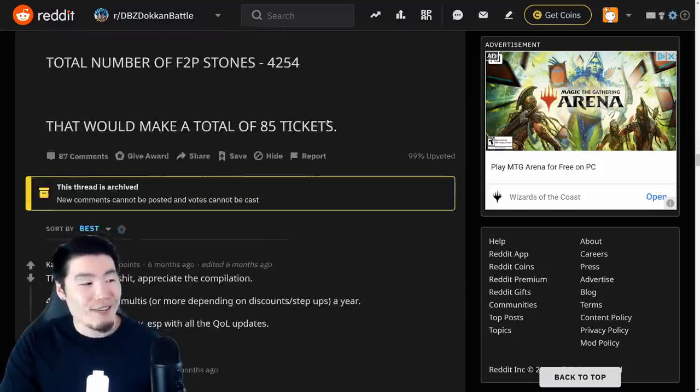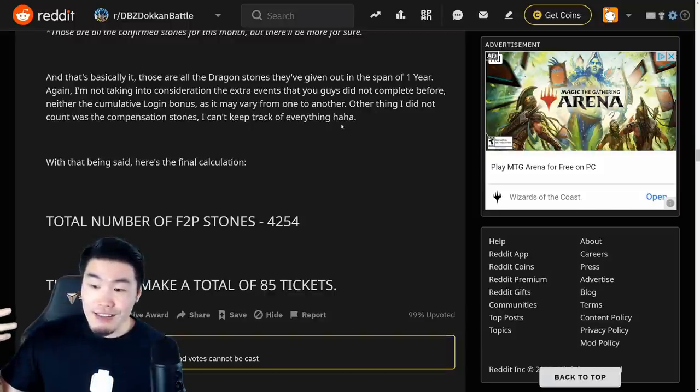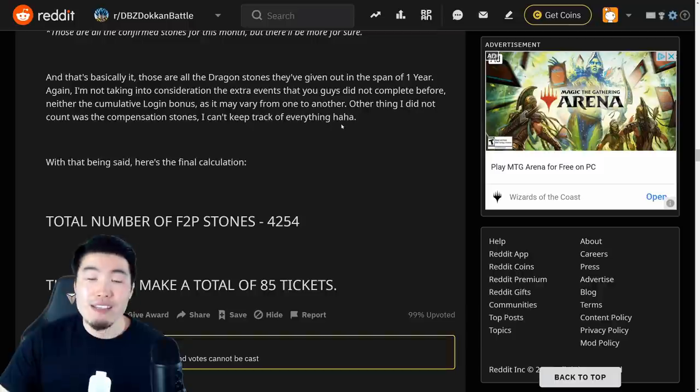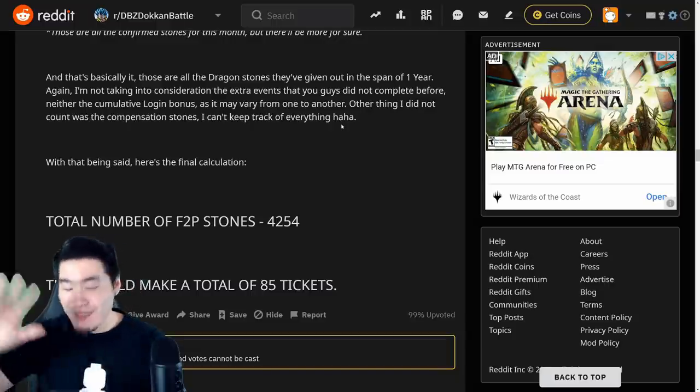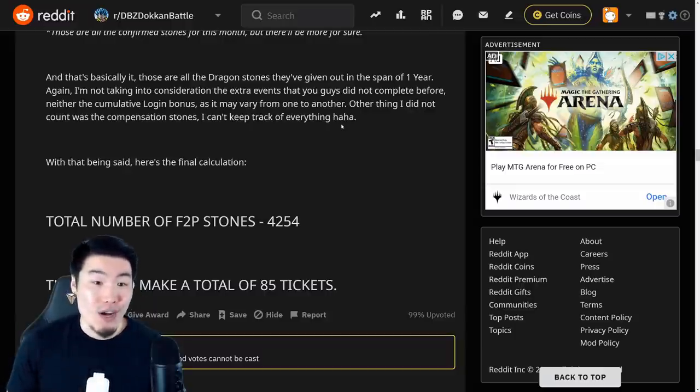Let's just be a little conservative — instead of 309, let's say on average it's 300 stones per month that we're getting on Global for free. If you multiply that by the next four months, which is what we have until the 5-year anniversary or at least until the LR banners drop, 300 times four is 1,200 stones.